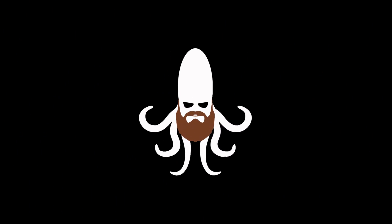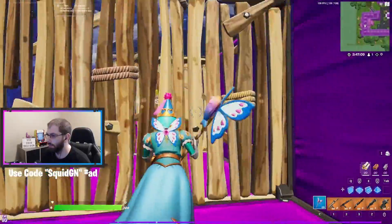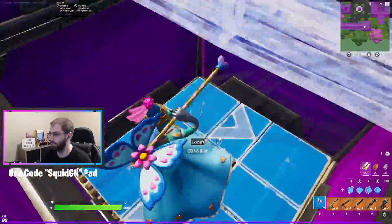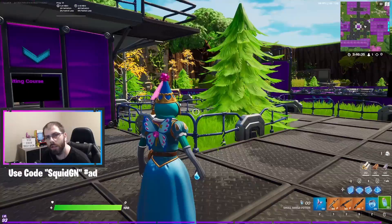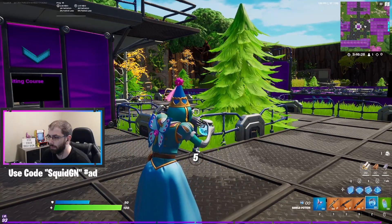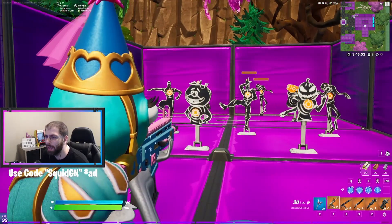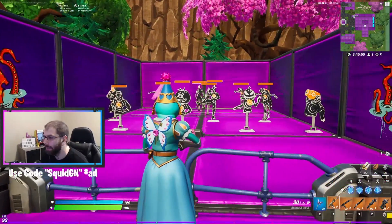Alright, we are in creative now. We're gonna start by doing the edit course first. We're gonna go ahead and check out ADS with her. The hat does block some of your vision, just the top left, but not enough that it really matters — I mean, if you're really looking around for someone you should be able to see them anyways. Here's what it looks like firing guns.